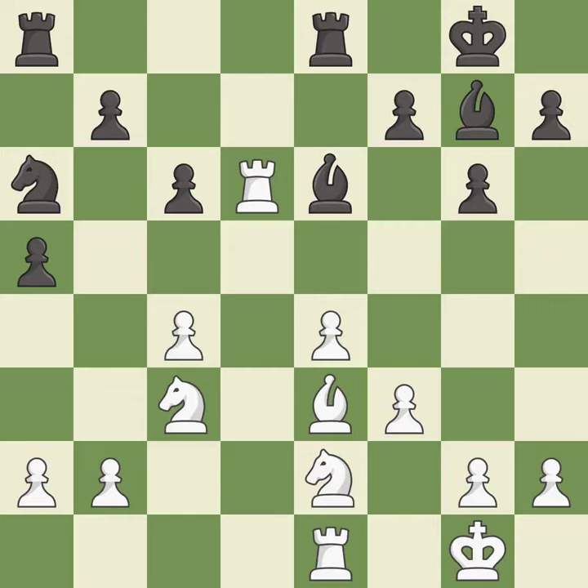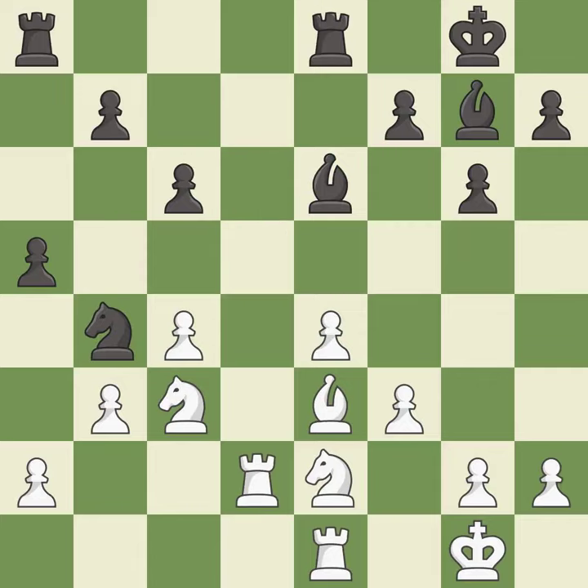This move puts the bishop on a safer square — it is best. This defends the attacked pawn. This is the only good move — it is a great move. This threatens to fork pieces — it is an inaccuracy. This prevents the opponent from being able to fork pieces — it is best. This strikes at the center, countering the opponent's ability to grab space — it is best.